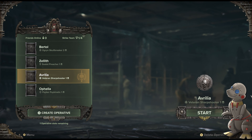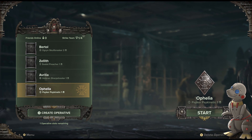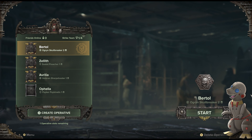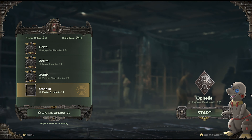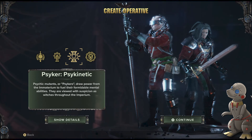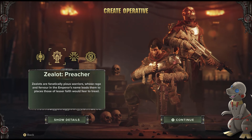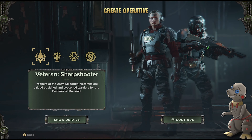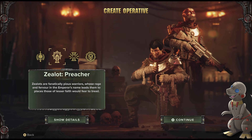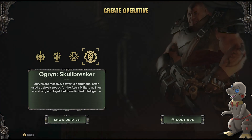You have four different characters: the Ogryn, the Sharpshooter, the Zealot, and the Psyker. Best way to describe them: the Ogryn is your tank, the Psyker is your mage, the Sharpshooter is your archer or hunter, and the Zealot is your warrior class — so tank, mage, DPS, and crowd control.